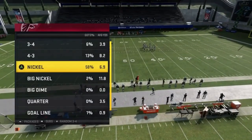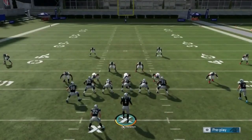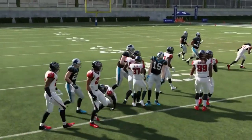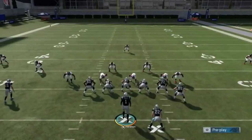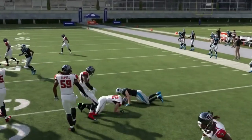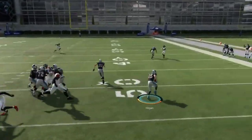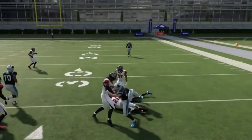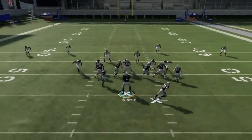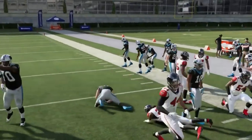Next we got the jet touch pass — make sure you sub your best speed receiver into the slot. This is a really good toss play because you've got a lead blocker that comes around and helps you out. If I had Samuel in there I'd probably be fine. Even with a cover three safety dropping in the box it still won't matter because the blocking is excellent — that fullback-style running back in front will spring you for big plays.